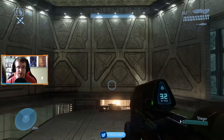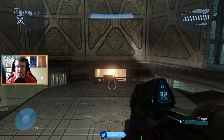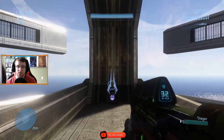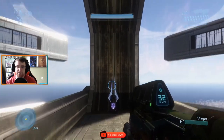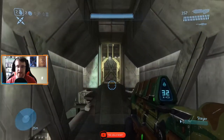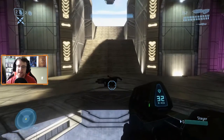First up, as far as power weapons go, we have the sniper rifle. It spawns on the very top level of this map on the middle platform right in the center of the map — there it is. Next up we have the sword. The sword spawns on the very top level as well, in this outcropping where all this open space is, just down a ramp right across from where the sniper rifle spawns.